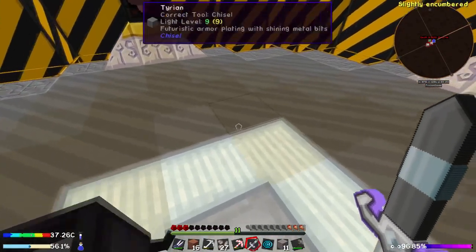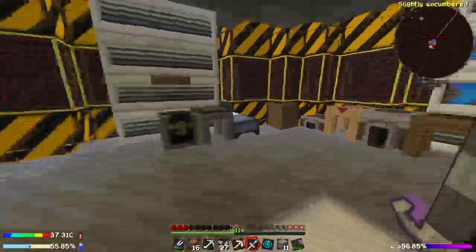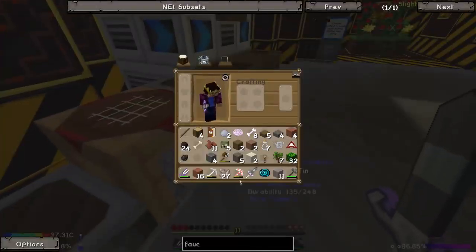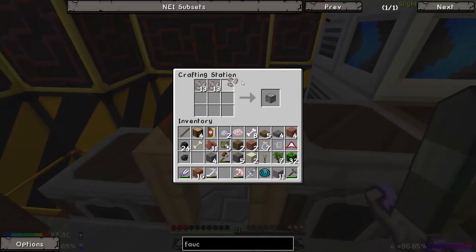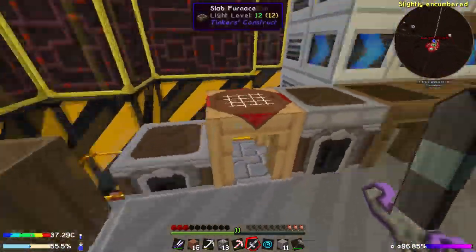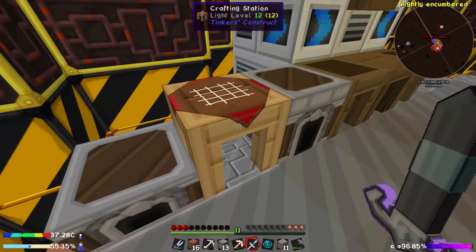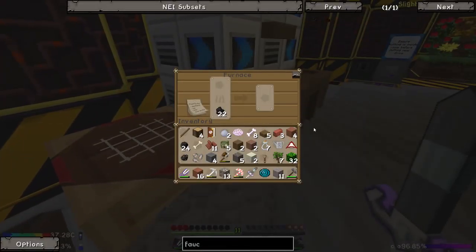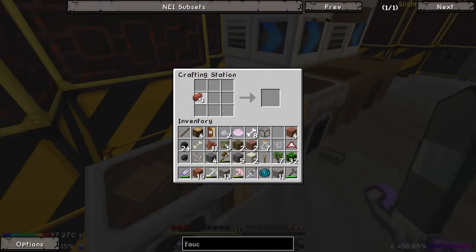A little while later - we got ourselves quite a bit of iron, twenty-seven. Which I believe we can then make into about thirteen if we do this in a crafting table. So that gets us thirteen iron ore which we can then go ahead and throw into the crucible once we get our faucet. We can make the faucet using the bricks and the glass - there we go. Gets the faucet, nice.